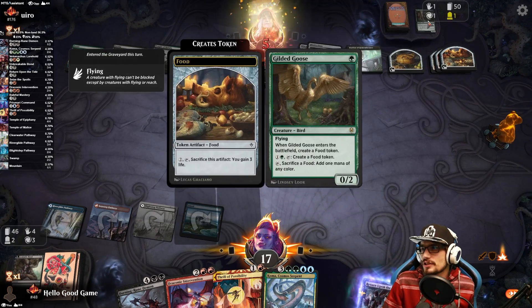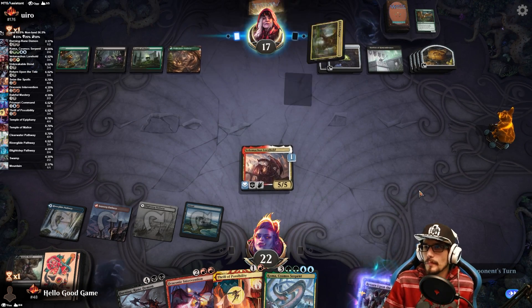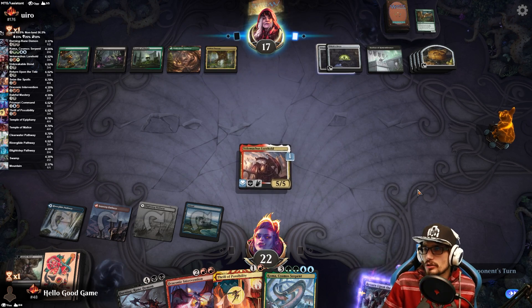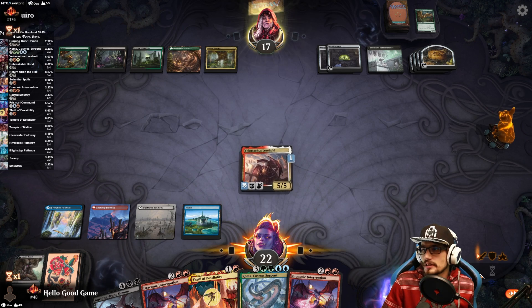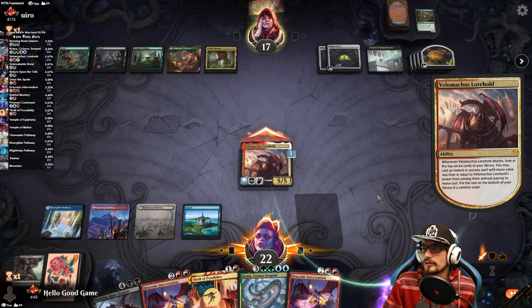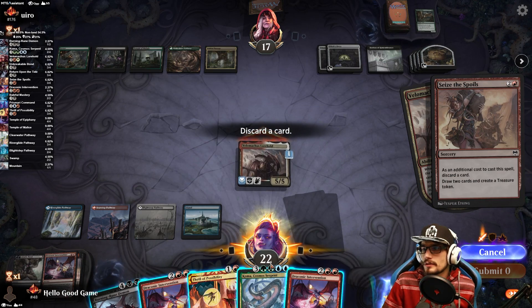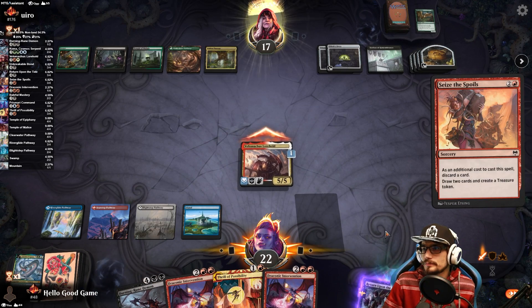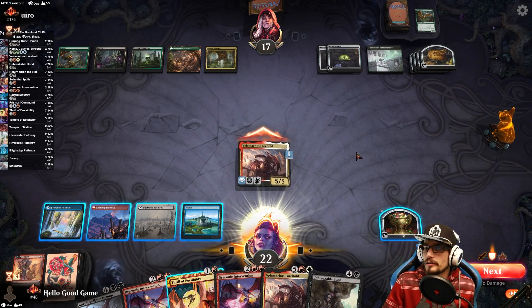It's just the last one that goes — but they have no mana generation anymore, which is great. At this point we're just free-casting, gaining life every turn. Let's do Seize the Spoils, discarding Coma. Unbreakable Bond — that's great.